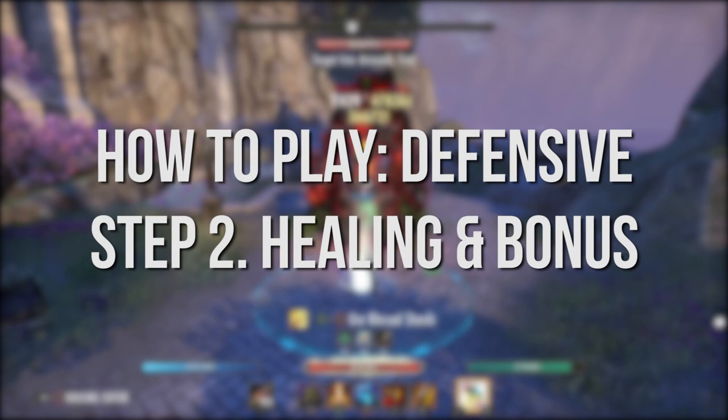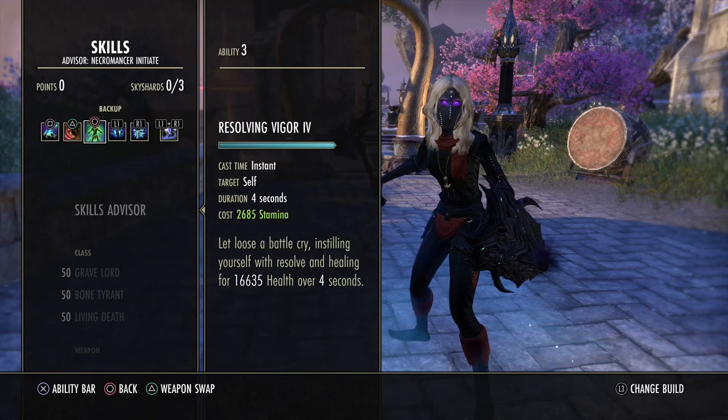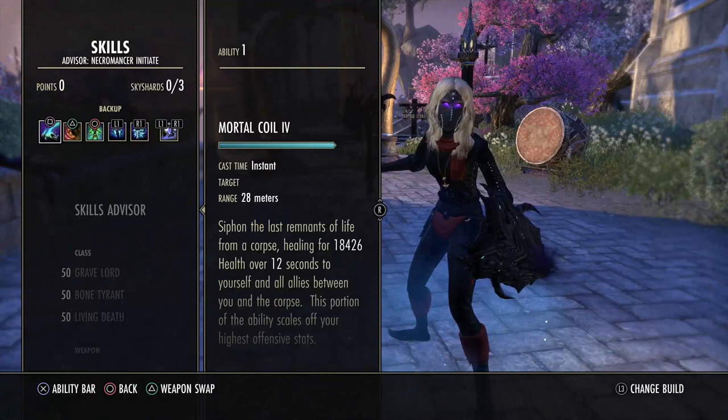Now the most important step — healing — because without healing you die. The first skill is rigor, our main heal skill, four seconds and a great amount of healing done. We also have two other skills that heal us: the spirit guardian, which is a good heal over time — it heals you a bit every two seconds. The second great skill is the mortar coil, 12 seconds active, heals a great amount of health, and gives us some stamina.